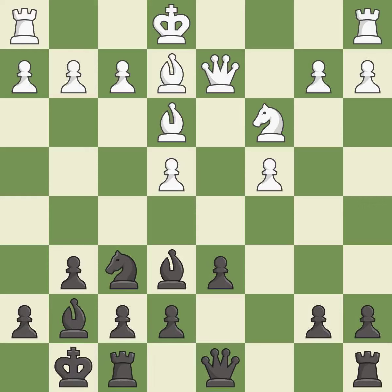b6 develops the bishop toward the center and attacks the c4 pawn. This develops a rook off its starting square, getting it into the action. The rooks can see each other now, allowing them to provide mutual defense.